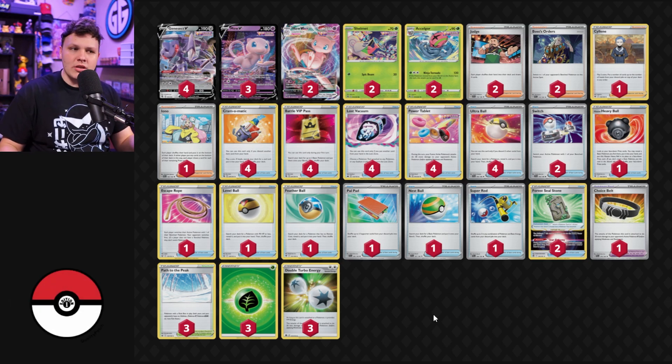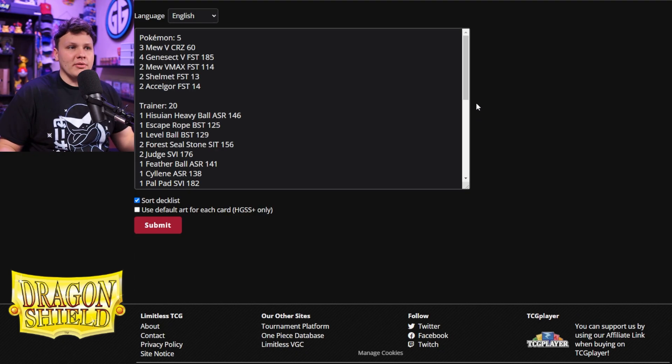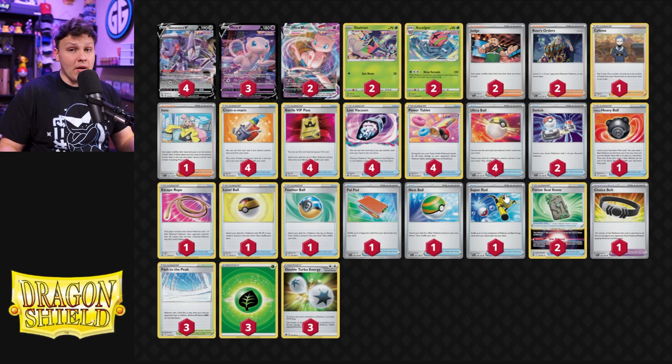Accel Gore Mew isn't something extremely new. People tried this out initially when Obsidian Flames dropped and Charizard became a deck as a way for Mew to help deal with Charizard, but it didn't really catch on very much. The handlock build of Mew with the Grabbers and Luxray became the way to play Mew to also beat Charizard. Since then people have gone back and forth between Fusion and DTE depending on how popular Charizard is, and Charizard's pretty popular right now, so I would currently recommend Accel Gore Mew if you're playing Mew.